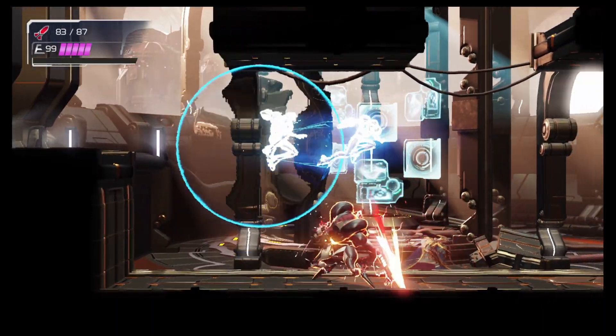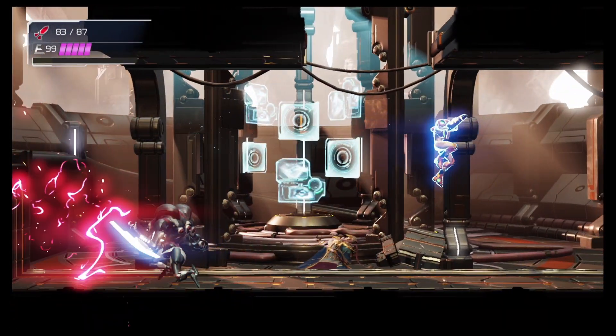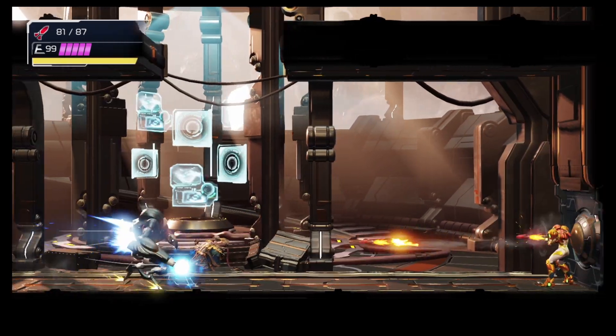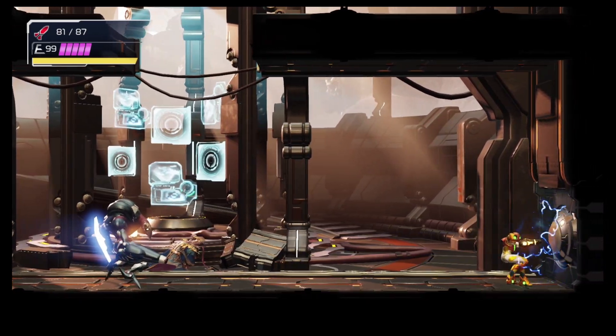Here we see the red melee attack, and this can't be countered. Simply jump and flash shift over him to get to the other side. The fourth attack we see here is his charge beam, and this is very easy to see coming, so just jump over it.